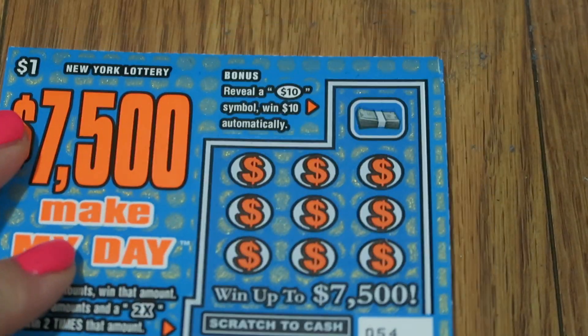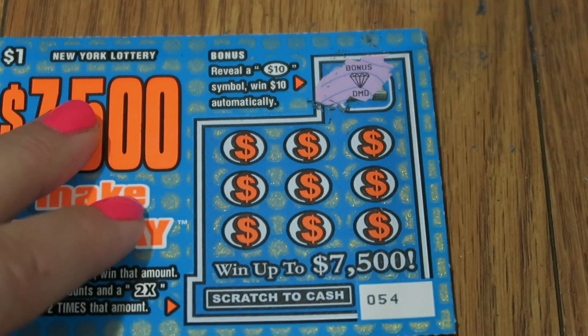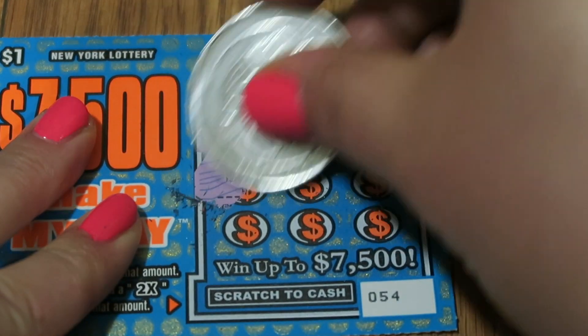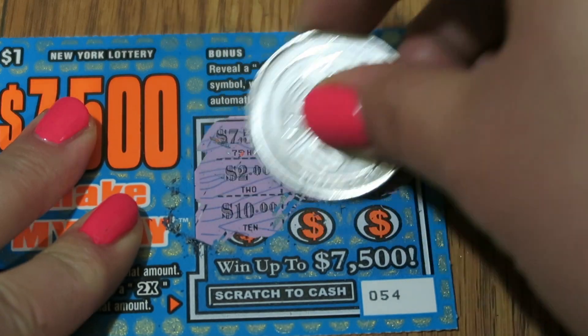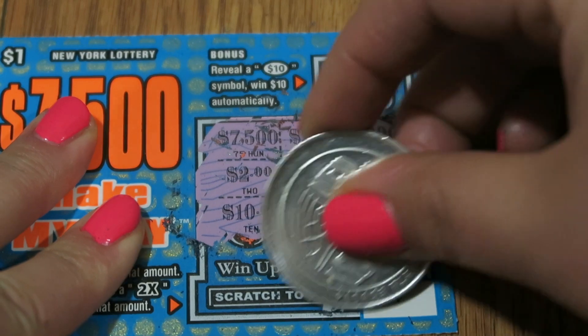On to ticket number 54. Let's check our bonus — $10 symbol, it's a diamond. Our numbers are $7,500, $200, $200, $2, $2, and $2. So we got $2. Anything else down here? I doubt it. $2 — that's pretty good.